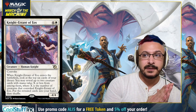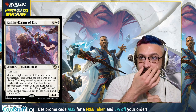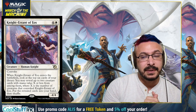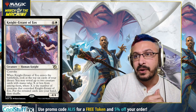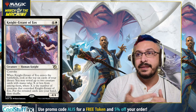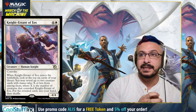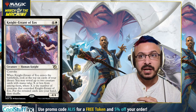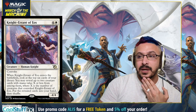Next up we have Knight Errant of Eos — a five-mana four-four human knight, so it does have relevant creature types. It also has convoke, which means you tap creatures to help cast it. When it enters the battlefield, you look at the top six cards of your library and may reveal up to two creature cards with mana value X or less, where X is the number of creatures that helped convoke this card. This is a card advantage spell for white decks and also an aggressive card. I think it's pretty sweet, especially with rotation coming up — I think this will be a nice thing for new white decks.